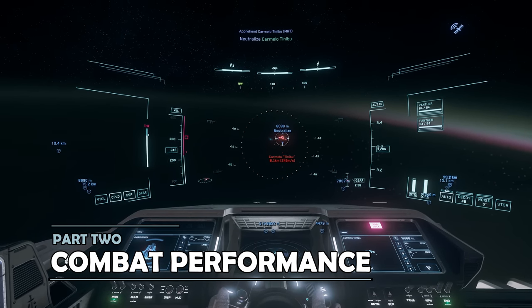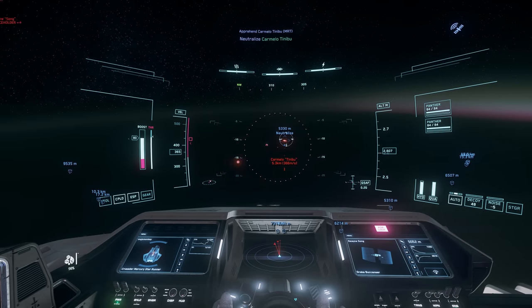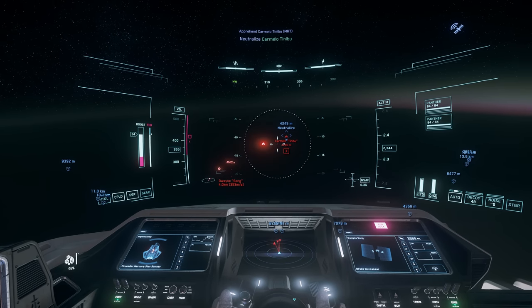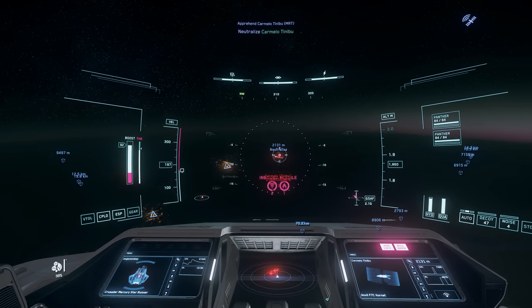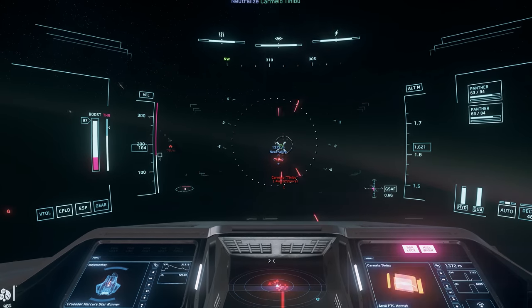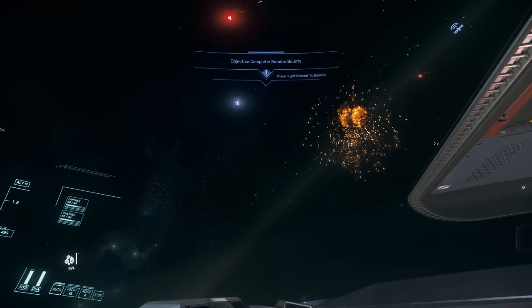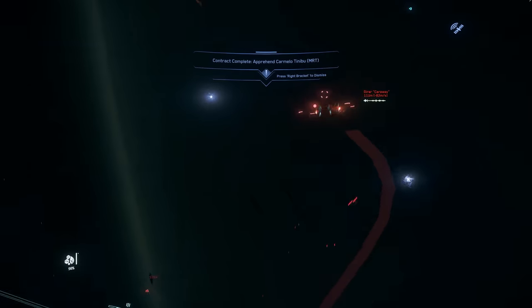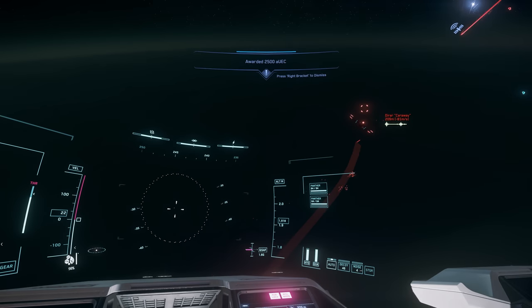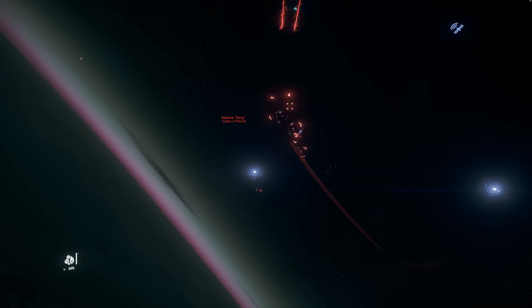As a fairly capable combat platform, there are positions for up to three players to fire two Panther repeaters each — two by the pilot on a gimbal below the nose, two in a manned turret at the top of the ship, and two in a manned turret at the bottom. These weapons can be swapped out for other size 3 options. The stock missile loadout is two size 3 and four size 2, which can be swapped for any combination from 16 size 1 up to 4 size 3. Defensively, the MSR has two size 2 shield generators, putting it on par with some heavy fighters. That's a fair armament for a ship not solely designed around combat — there are stronger options, but the Mercury Star Runner can hold its own, especially against smaller targets.